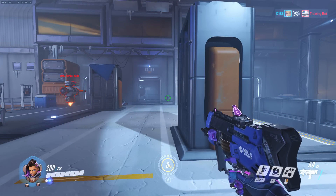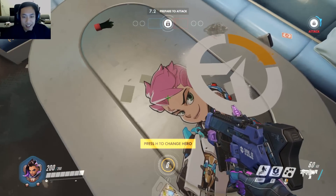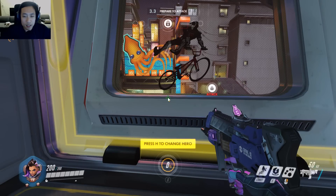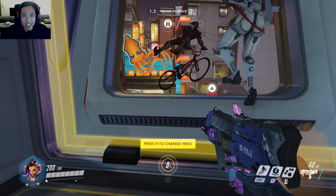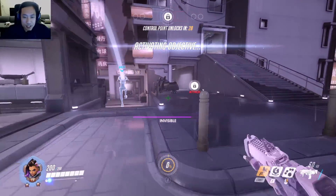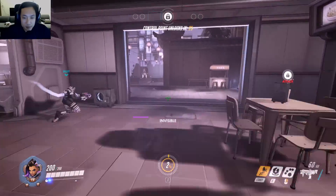Now that we've gone over the abilities, let's dive right into a game. We're here on King of the Hill, and I feel like as a harasser, Sombra would be really good at being annoying to the enemy team. Using our invisibility to get onto point as fast as possible.